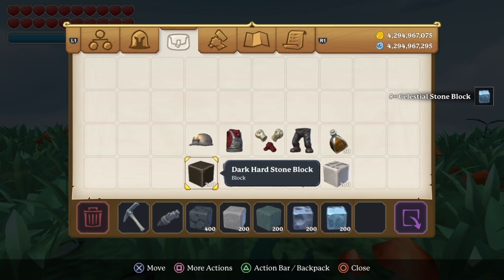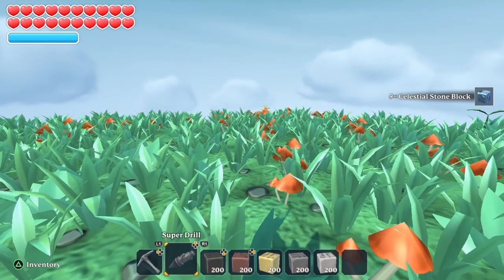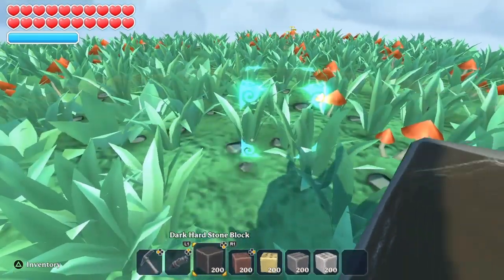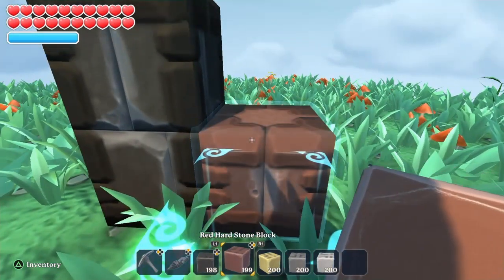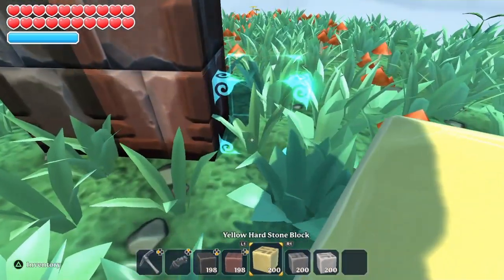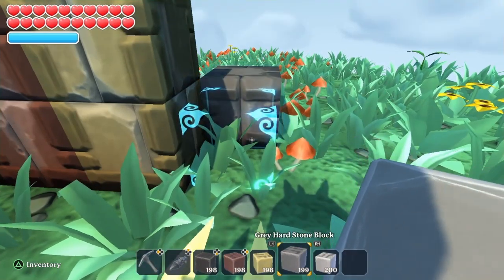But I have hard stone, which is unobtainable, and it's in my adventure island. It apparently takes 750 hits with the titanium pickaxe to destroy. Let us test how long it will take.